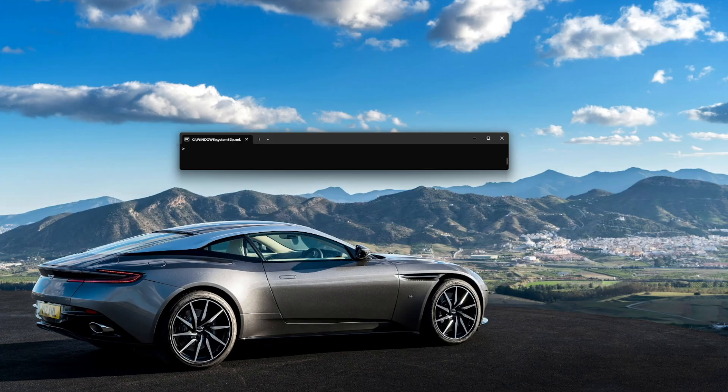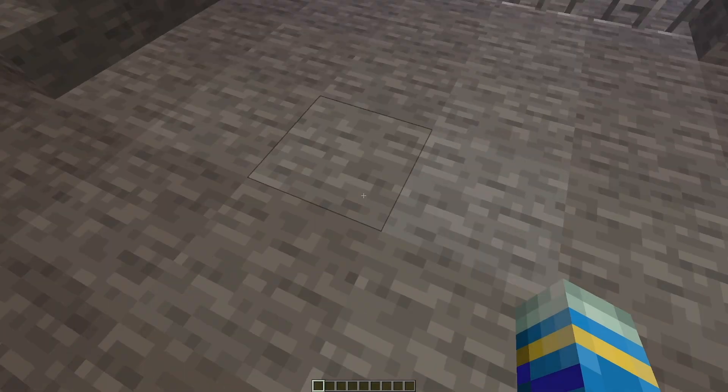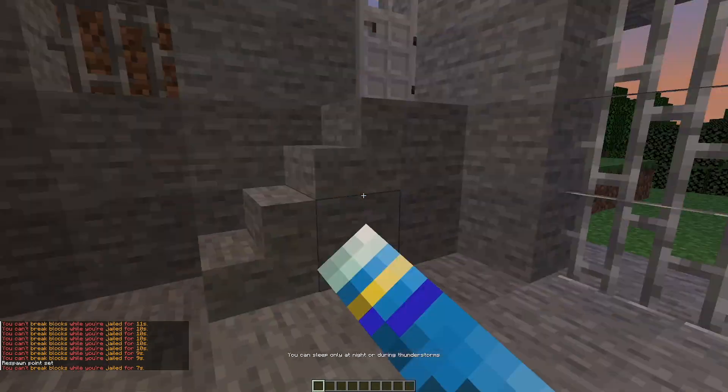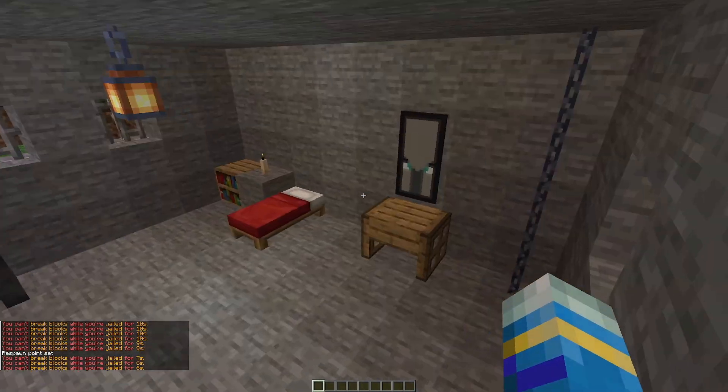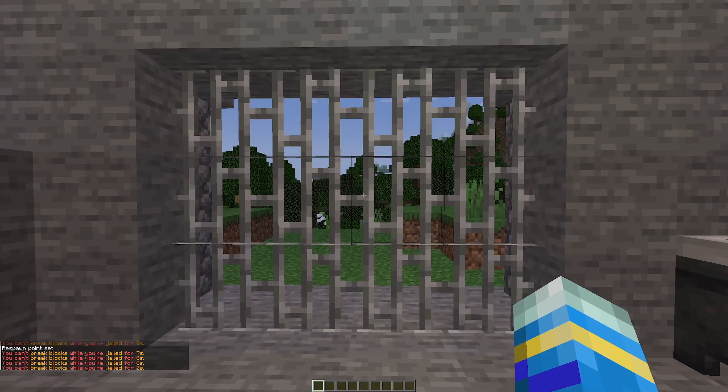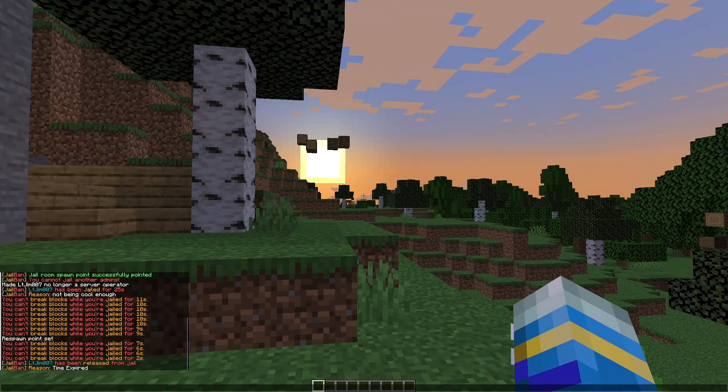I've got the console up. If we do /jail add and then my username, let's do it for 25 seconds. Hit enter and you can see I've been jailed for 25 seconds. I've been teleported to the jail spawn point, I can't break any blocks, I can't really do anything. All I have to do is wait for my time to end, then I'm teleported back outside, and it says you've been released because time has expired.